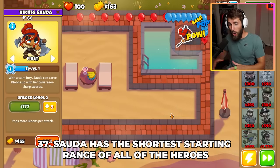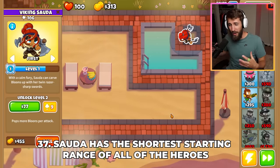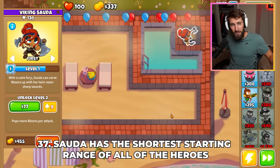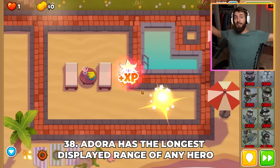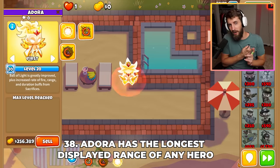Sauda has the shortest starting range of all the heroes, as she starts with one less range than Pat Fusty. And if you think about it, her and Pat shouldn't really get extra range with levels — do Pat's arms get longer and her swords larger? Compare this to Adora, who has the largest displayed range of any hero when you activate her level 3 ability and sacrifice a monkey.